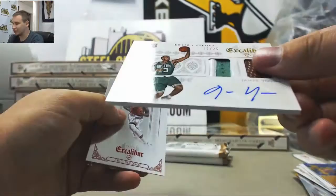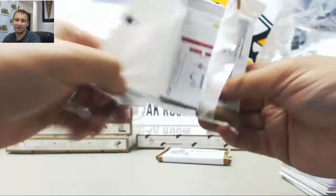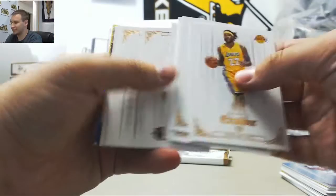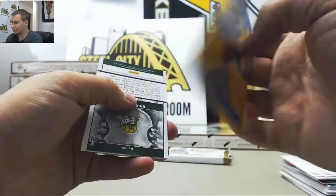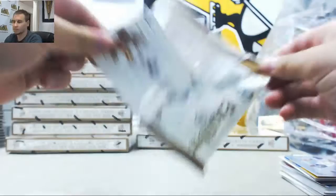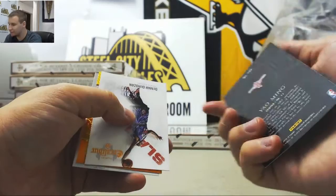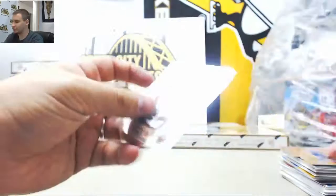JJ Redick Blue. And James Young Dual Relic Patch Auto Gold to 25. Apparently we missed a microburst basically right next to us — we were on our honeymoon at the time. Chris Paul Blue Crusade 149. And another Ricky Pierce Majestic Marks Auto. Rookies and base: Teal Crusade Yao Ming, nice one to 35 — that's 11 of 35, his jersey number. And an orange Crusade to 60 of Carlos Boozer.